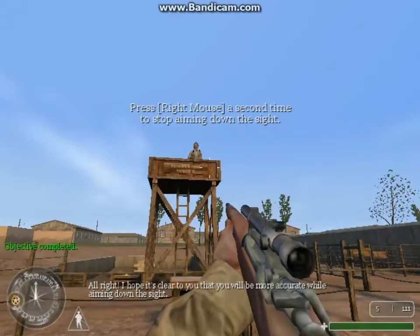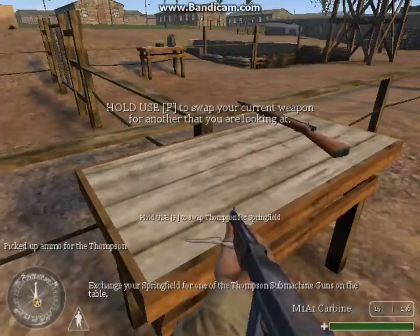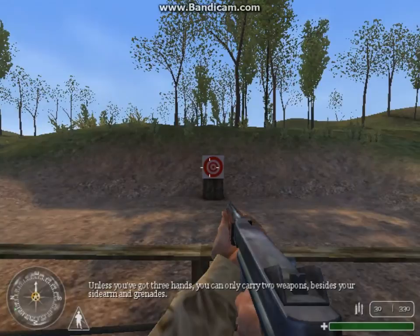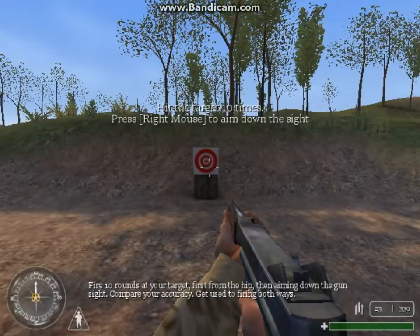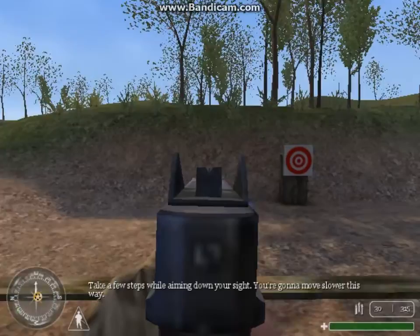Alright, private, move on to the next area. Exchange your Springfield for one of the Thompson submachine guns on the table. Unless you've got three hands, you can only carry two weapons besides your sidearm and grenades. Fire ten rounds — first from the hip, then aiming down the gun. Take a few steps while aiming down your sights — you're gonna move slower this way.